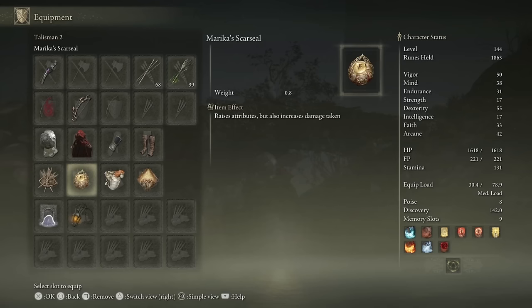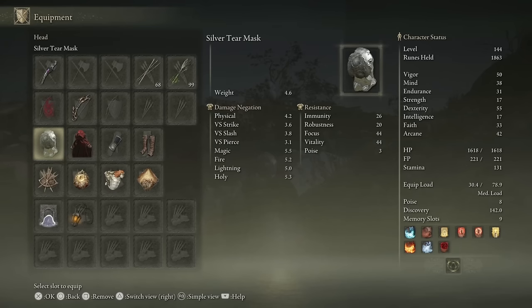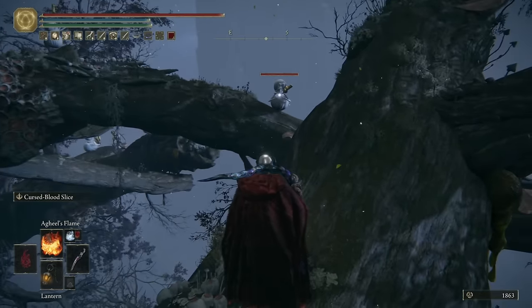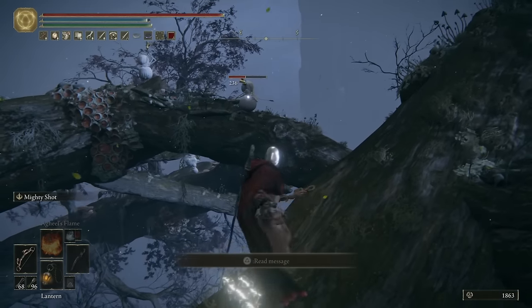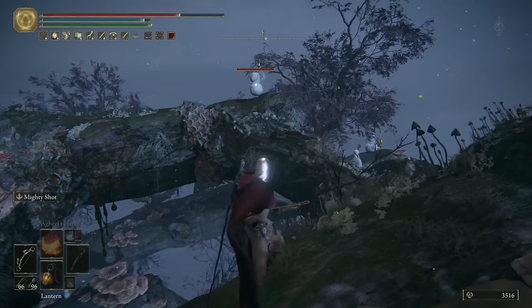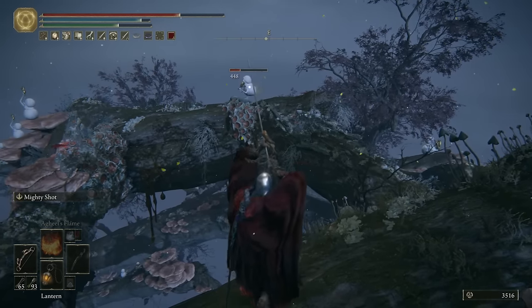My stats do appear slightly inflated at the moment as we have Godric's Great Rune active and we're also using Marica's Scarseal, along with a Talisman to increase arrow range, and two more to increase incantation potency and shorten spellcasting time. I've also got the Silver Tear Mask, as that gives us plus eight in Arcane. I'll be swapping out the rest of my armor set later in the Halig Tree because it just doesn't give me anywhere near as much defense as I hoped. I tried to min-max my resistances whilst lowering equipment load, but it ended up making me very very squishy. As you can see, using mighty shot from the bow poisons enemies in two shots, and we can absolutely obliterate them with our dragon spells.